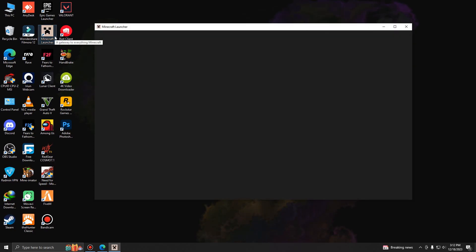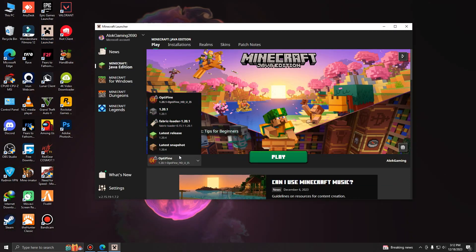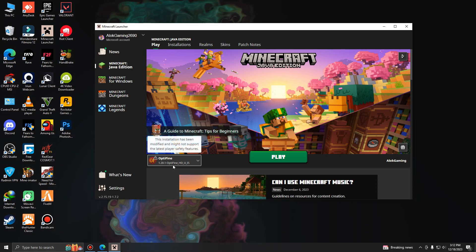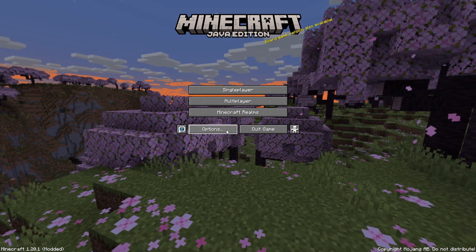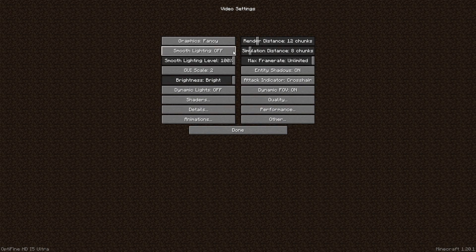Open your Minecraft launcher and in the version section just select OptiFine and your version and click on play. After the game gets opened with OptiFine installed, just go to Options, then Video Settings, and do some settings like I show you.